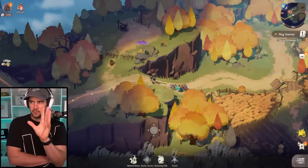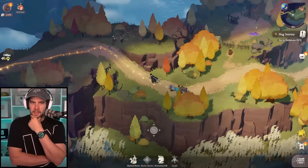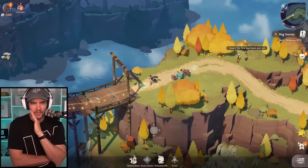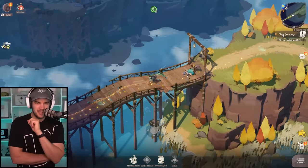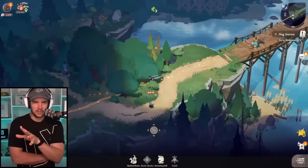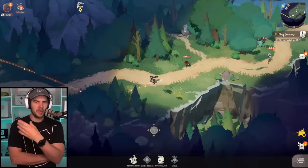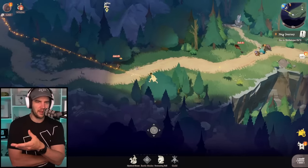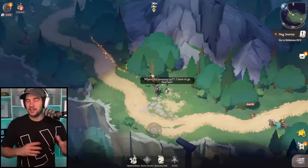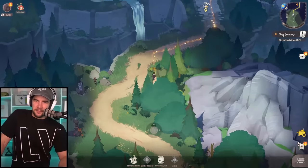Now this is where auto-pathing is brilliant — if you watch, we're going to run past enemies and completely ignore them. They're not going to engage with us and we just go straight past them. If we were running this exact same line but controlling it manually, they would engage us. First enemy — we don't get engaged. Second enemy — we don't get engaged, even though he tries. We run right on top of one and still don't get engaged. It's fantastic, I absolutely love this system. Auto-pathing is just next level for re-rolls.